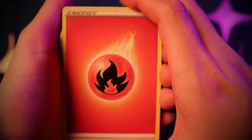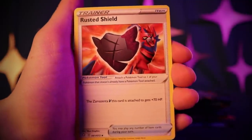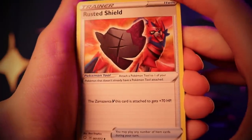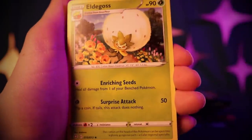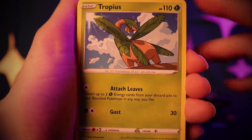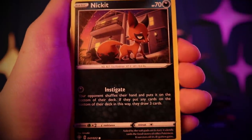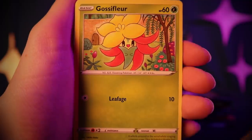I can see why the shiny Charizard is really hard to pull — if it can only be in the reverse holo position and there are over 122 cards that can end up in that position, that's crazy. Here's that Rusted Shield — Zacian gets 70 HP with this Rusted Shield. A little dandelion Eldegoss, Tropius, Rowlet, Morpeko, Nickit, Eevee, Gossifleur.